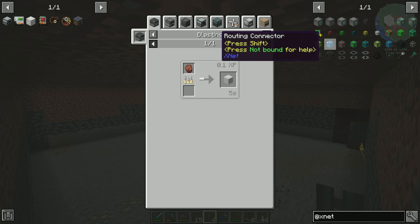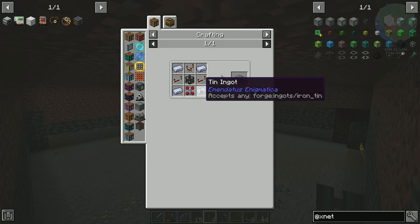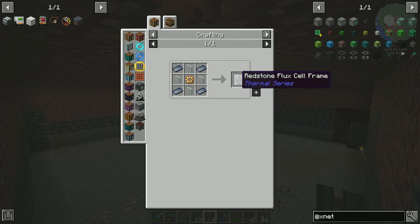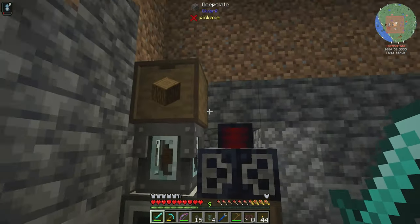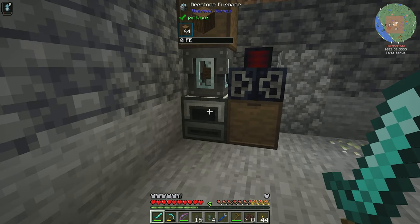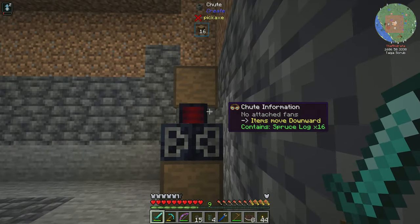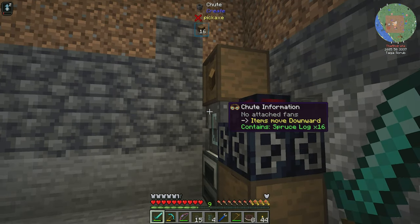Then I would need a controller, which is going to require some iron, a servo, and a redstone flux cell frame. That's doable and would allow me to route power from here to here. Also I wouldn't need to have this — I could have XNet control this too. We can stack these however we wanted to; I could have it all stacked up in a row.